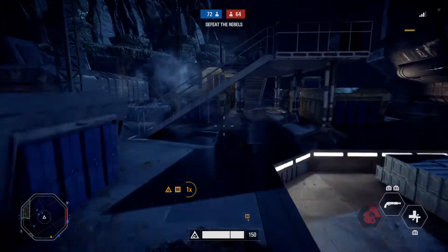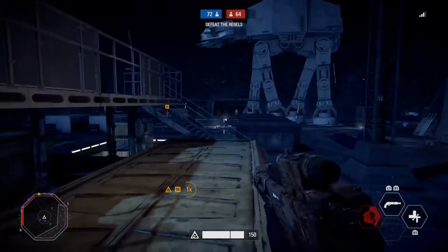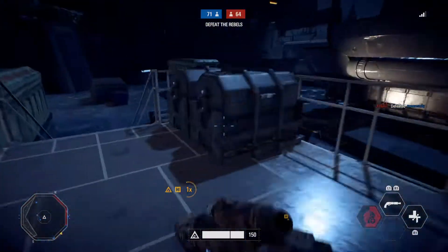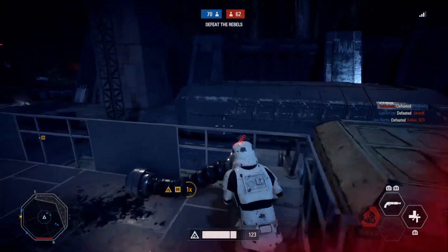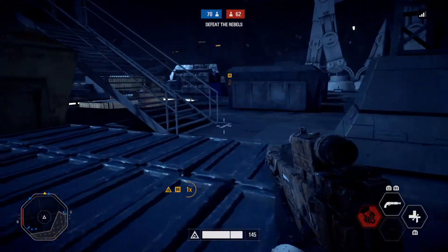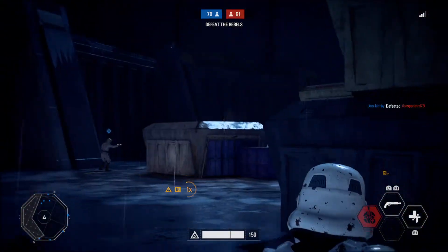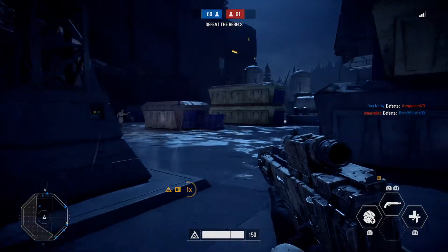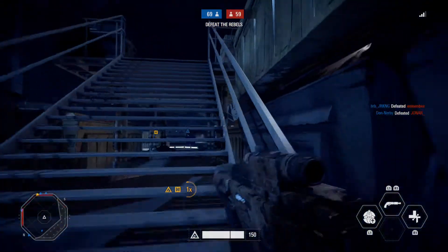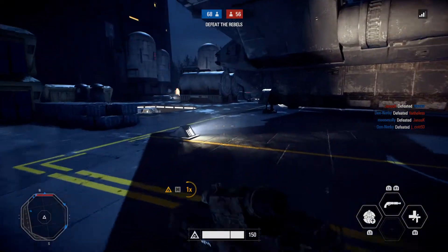As soon as you get 50 kills with the assault class, start using the A280. Only use it if you're on wide open maps like this. I suggest you go to third person — to do that, press the down arrow on the d-pad. I suggest always zooming in with this gun and the starting gun, and definitely with the A280. I'll show you that gun in a minute.